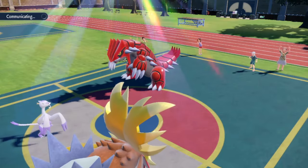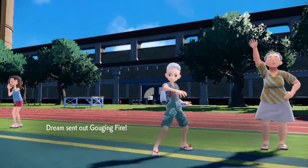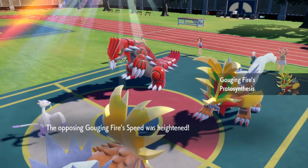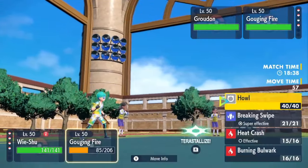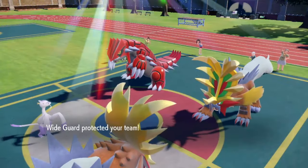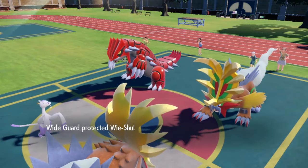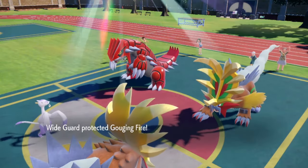If I were him, I would have just taken out the Maushold — that would have been my play. He has his own Gouging Fire — he speed boosts. It's probably going to be a speed tie between both these mons. If he goes for Burning Bulwark it could be bad, so I'm just going to go for Breaking Swipe here. I have Wide Guard, so if he goes for Eruption or Precipice Blades, I can block that. There's the Wide Guard clutch! Show me Precipice Blades or Eruption — I'll block that too.